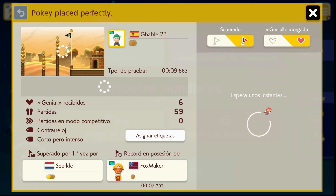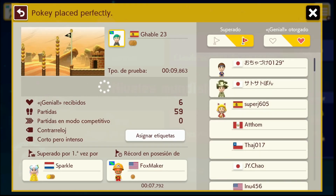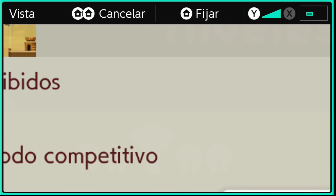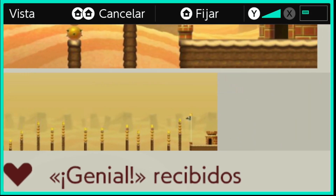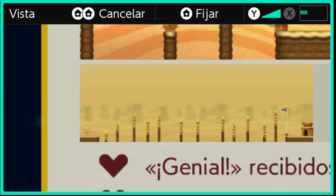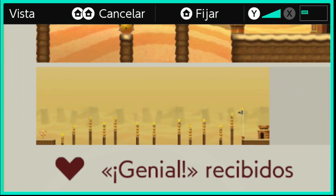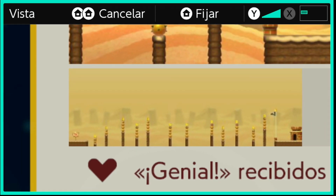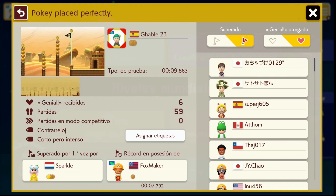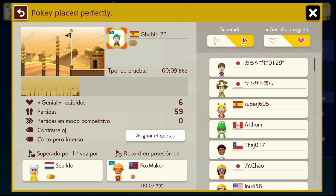Let me show you more info. Basically, you just spin jump on the Pokeys and reach the goal. You have to spin jump on all Pokeys, except with a clear condition that makes you get the coins that are on top of the Pokeys and on top of the flagpole too. So that's what we'll be doing.